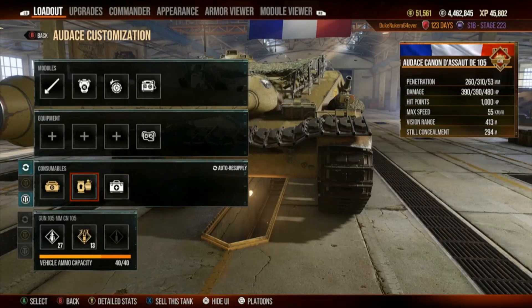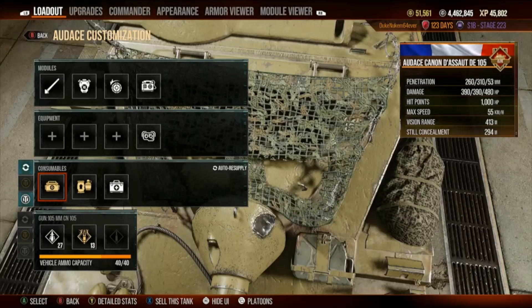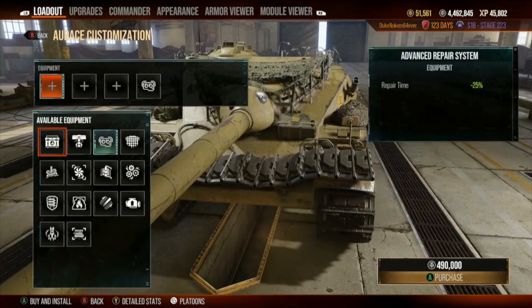I already put in my standard consumables. Gold repair I usually use exclusively on frontline guys, but this tank has a large silver bonus — a 50% silver bonus in the bottom left-hand corner. So I'm going to invest the 10,000 to give extra repairs. Because if you're stuck at the end of the match as one of the last guys in this tank, you're going to wish you had extra repairs. My normal outlay would be just a white repair since you're probably not going to need more than one as a sniper tank, but you never know.